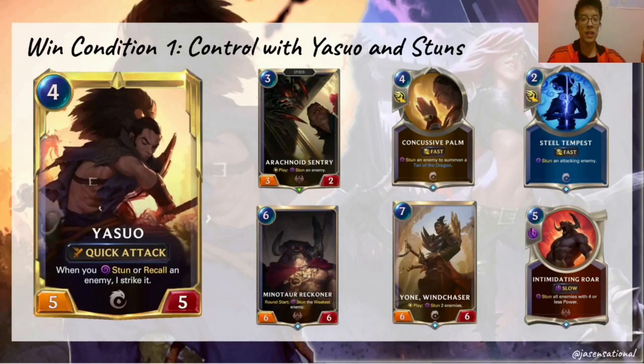Taking a look at the deck, there are two main win conditions — obviously being Yasuo and Katarina. Yasuo brings the stun cards to a new level, making them deal 2 damage in addition to their stun effect. In an aggressive matchup, Yasuo can help you stay ahead on board using your stun cards to pick off enemy minions. And when Yasuo levels up, these stuns start dealing 5 damage, which can really kill most units in an aggressive deck. Sometimes when you have Yasuo down and play an Intimidating Roar, it can just wipe your opponent's board and jump you far ahead in tempo.